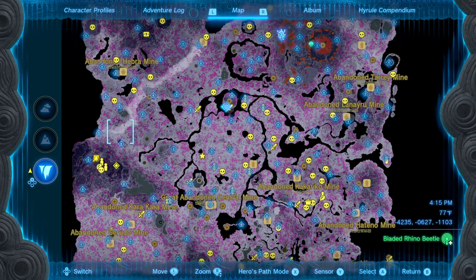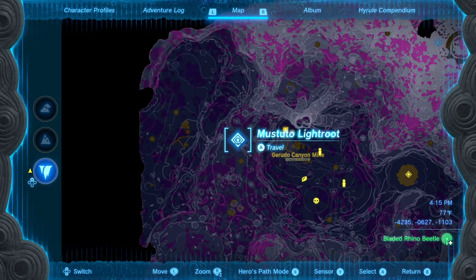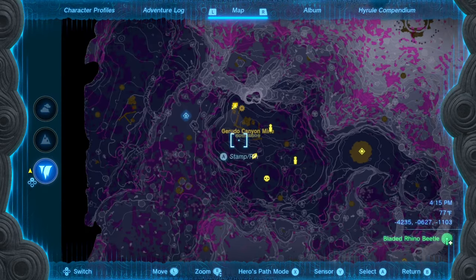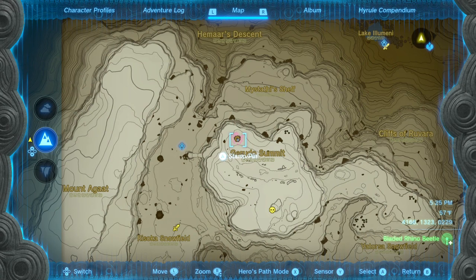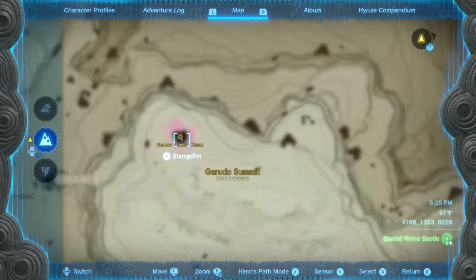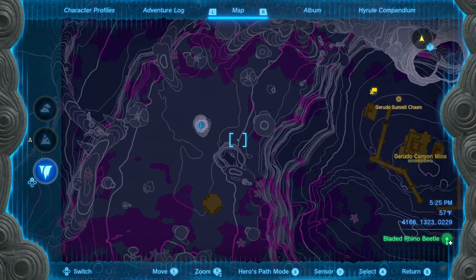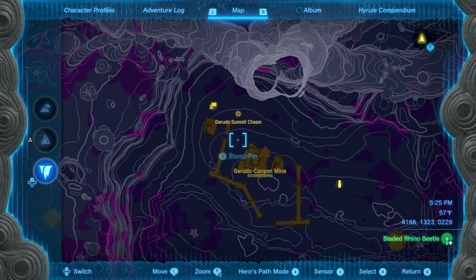The Royal Guard pristine weapons can be found under the Gerudo Desert at the Gerudo Canyon Mine, which is located right beside the Mastututo Light Route. If you don't have this light route yet, you can also access the mine by way of the Gerudo Summit Chasm. I highly advise you activate that light route as it will make farming these pristine weapons much easier.